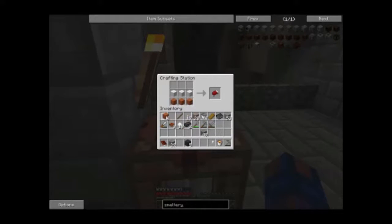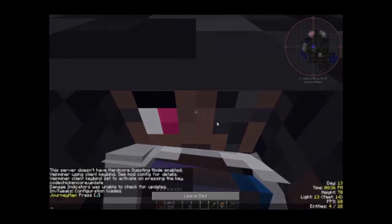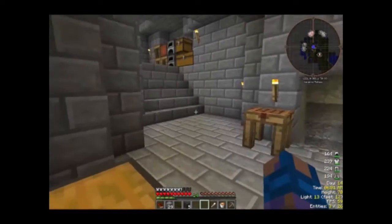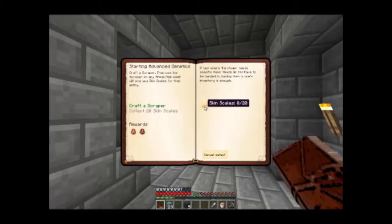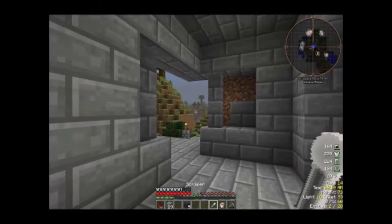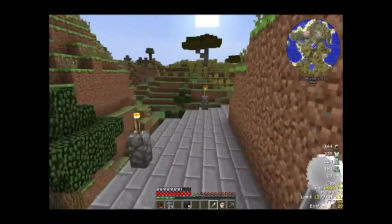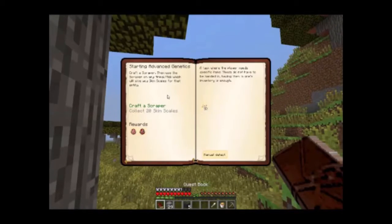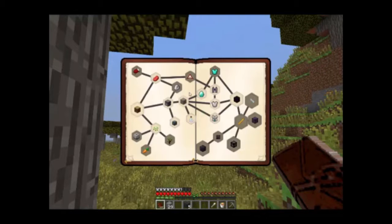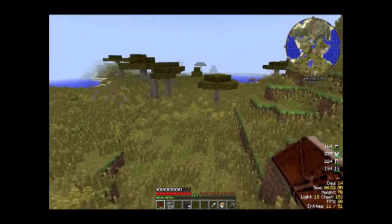Distracted because I need a bed - let me pop that down and sleep for a second. Okay, sorry about that. So what does the scraper do? I've never used Advanced Genetics before, never. I might have completed that quest 'Getting Started' - I need cows. I see that there are sheep up there and down there.